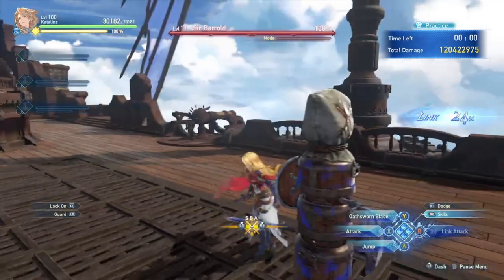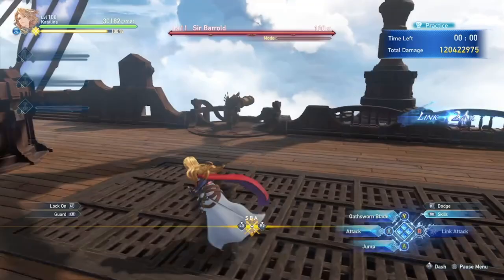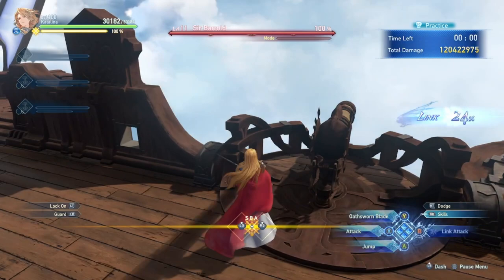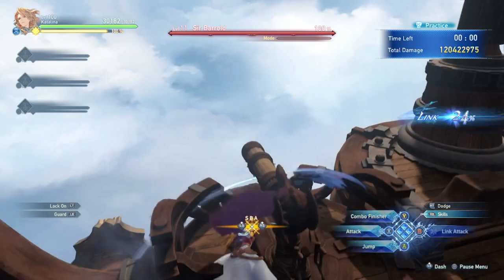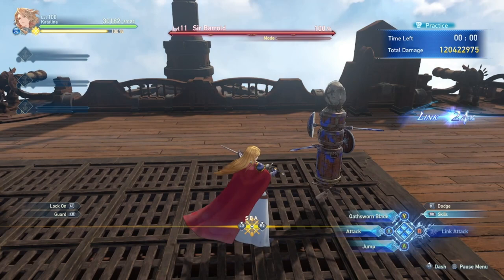There are a lot of videos out there that show off all these combos that save maybe one or two seconds — it really does not matter. For Proto-Bahamut, he will put his claw down to breathe stuff at you. You can actually pre-stack the gauge before his claw lands, so that when it lands, you hit that Y attack and you have Ares gauge already built — you don't waste any time.